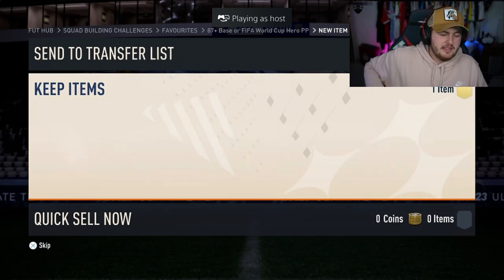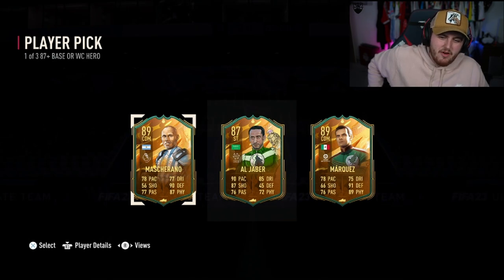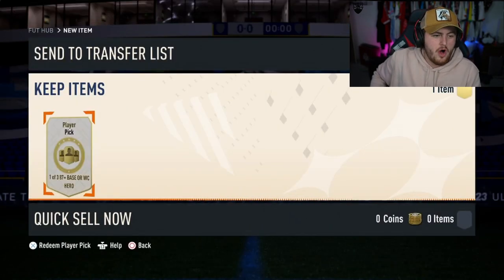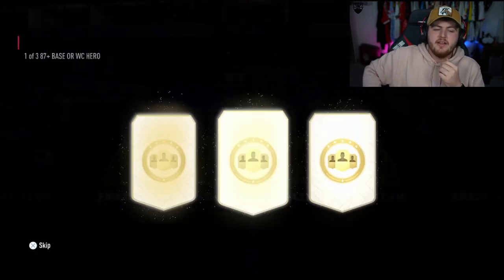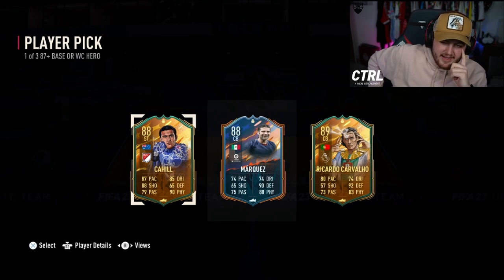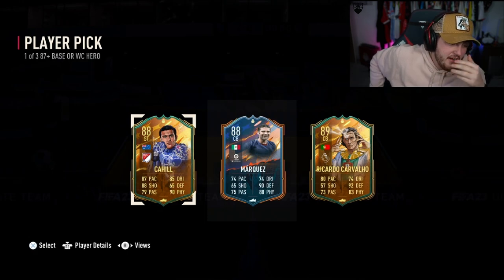At least it's three World Cup heroes. However, there are possibly three of the worst World Cup heroes, unfortunately. Very, very bad. Next one - Brexit FC. Cahill is okay, not amazing. I wish it was Landon Donovan or something like that. Apparently Carvalho is 200K, but kind of annoying really. Not a great player pick.